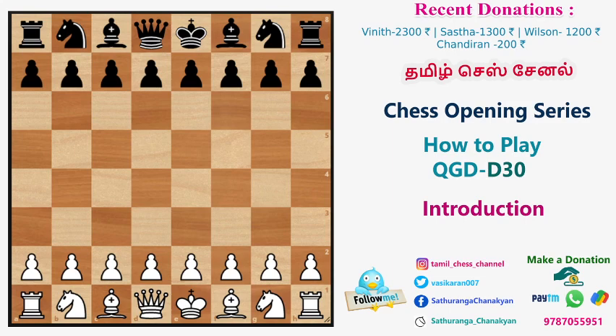We start with D4. Black responds with D5. Then C4 is the Queen's Gambit.